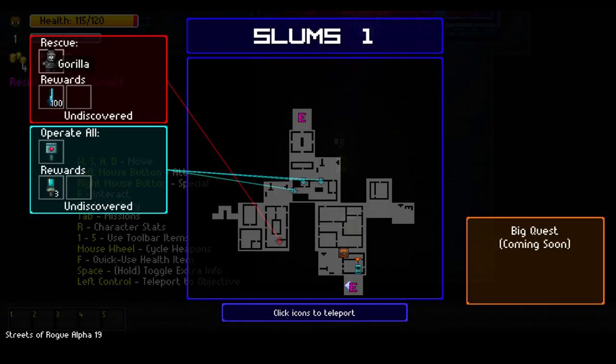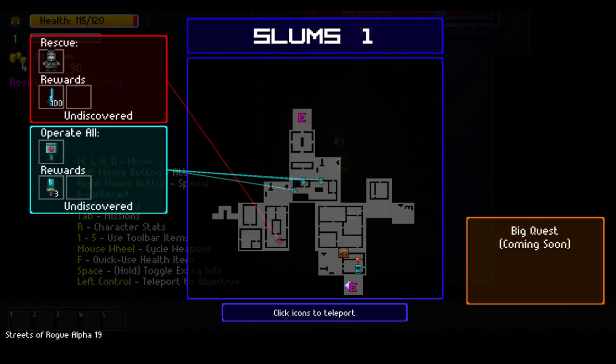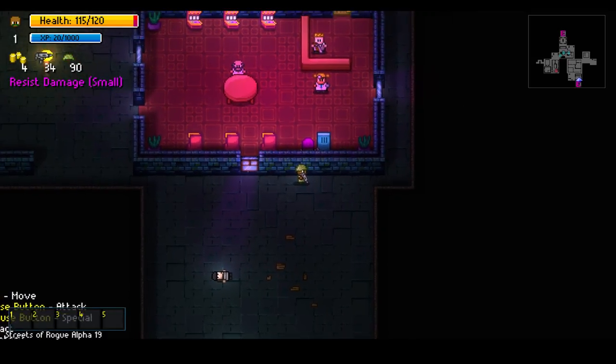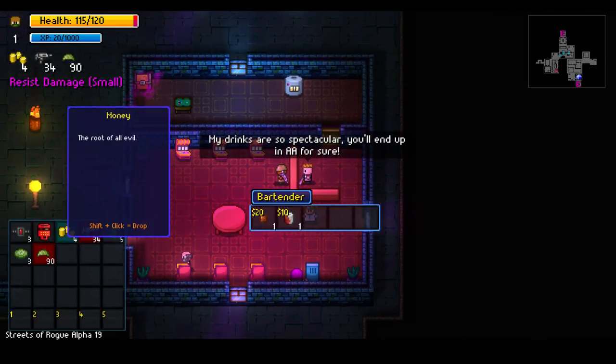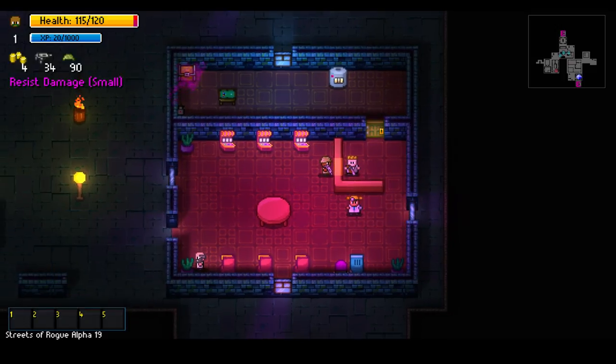We have a gorilla to rescue — looks like it's in some sort of prison. We also need to flick a switch. There's a chest, a clone machine, and a bartender. We can tap on the window to distract folks if we want to be sneaky. I tried to buy some whiskey but only have four gold — can't buy anything, sorry buddy.